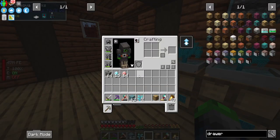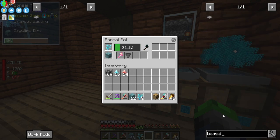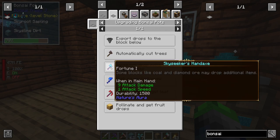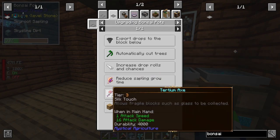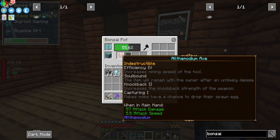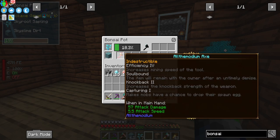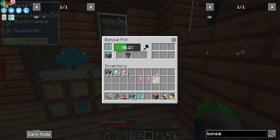Let's look at upgrading a bonsai pot. Okay — automatically cuts trees, exports items down below, increases drop rolls, fortune, efficiency grow time, silk touch — be careful and get leaf drops. Bee nest pollinate, fruit drops. So yeah, we want fortune. I'm going to take a bit and go ahead and enchant these to get fortune on them — we'll be back in a bit because we definitely want fortune.